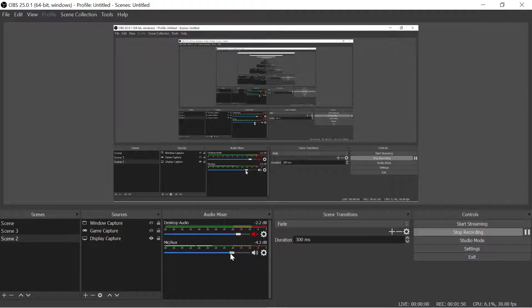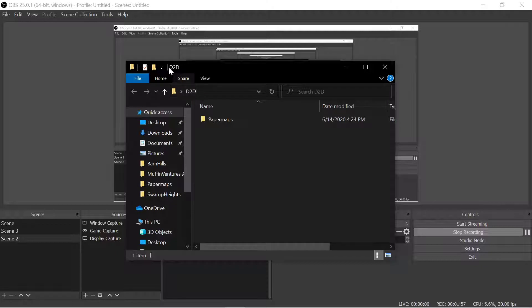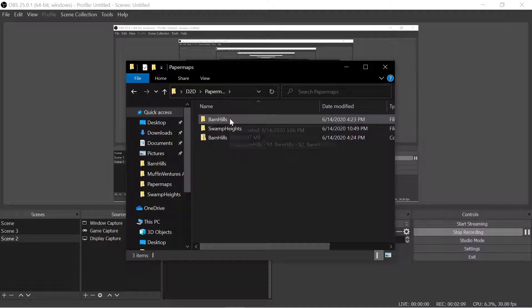I'm showing my project folder here — "Determined to Die," abbreviated as D2D. I have my paper maps, and the first two campaigns I've designed are Barn Hills and Swamp Heights. Barn Hills is going to be more of a rural area for survivors to roam around in, with a lot of hills, barns, shacks, and even a shantytown segment.